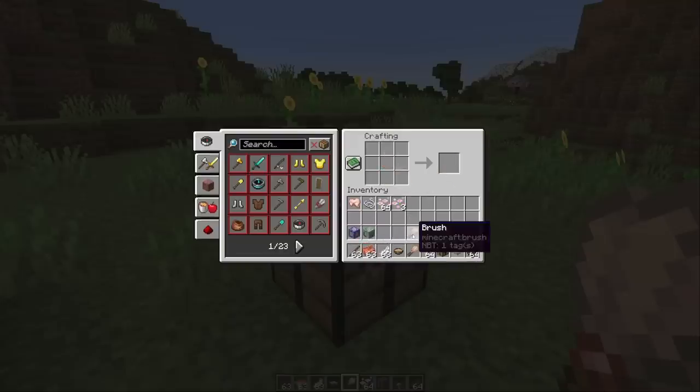Finally another use for copper, but I don't think this is really a good copper sink — there's probably not a reason to have a lot of brushes. Hopefully in the future there will be a real use for copper that isn't just a building block. I still dream of new redstone components that somehow utilize copper.